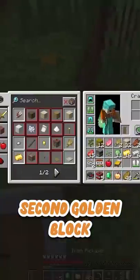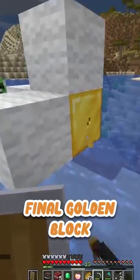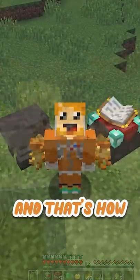I used this to get the second golden block, and then I blew up Blaza at the end using the TNT elytra to get the final golden block and take that W. And that's how I did it.